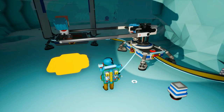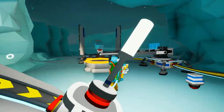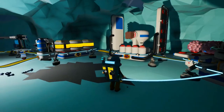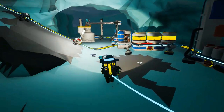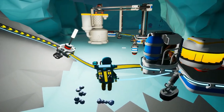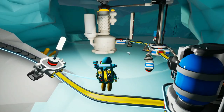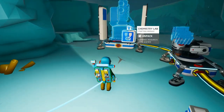Now we make ourselves a chemistry lab. In the last episode we spent a lot of time getting down here and getting our infrastructure in place. This episode I actually want to go down into some of the caves and assess the titanium situation, because I would really love to make an RTG — a radioisotope thermoelectric generator — for short.